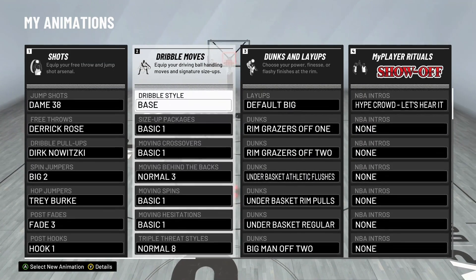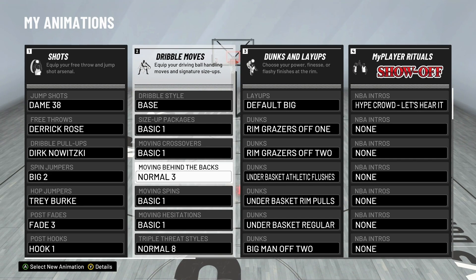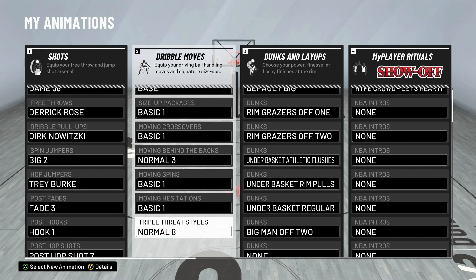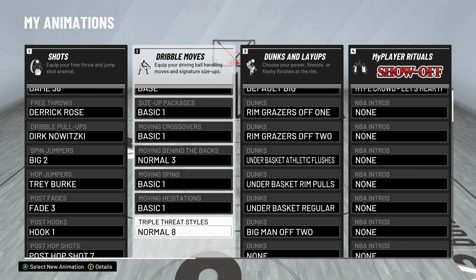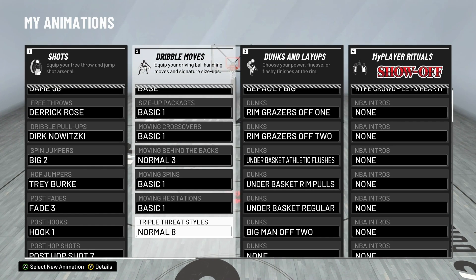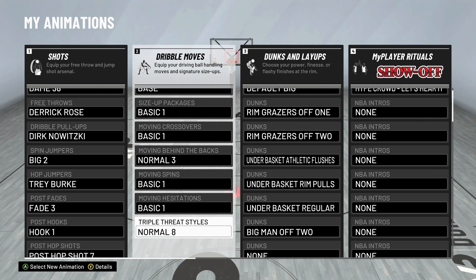The dribble moves — I really don't change much in here because I obviously don't dribble too often as a post scorer. I have behind the back normal 3, which is just a random one I chose. The triple threat style though — I did put meaning behind this one. Normal 8: I really like the position it puts you in when doing a face-up. If you're playing 2s and you're able to face up, I like the stance you're in with normal 8. I get out of the animation a lot quicker so I can drive off the face-up.